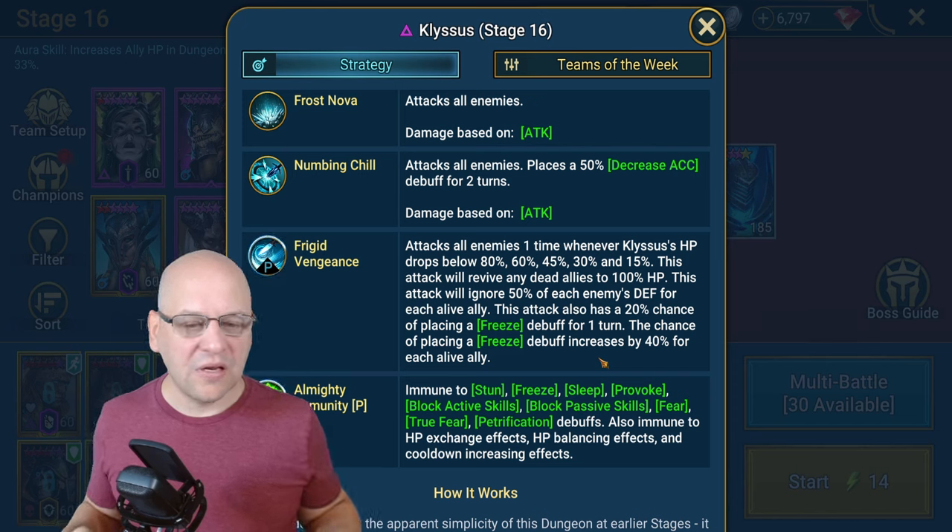There is something important here: he will only attack once when a threshold drops. So if you pass more than one threshold in a single hit — say you take him from 95% all the way down to 44% — you'd be passing three thresholds but he'll only attack you once. So you can go for a hard nuke strategy. Remember though, if his allies are alive he's got a chance to one-shot your team, so typically you'd want to clear the minions first, then take as many thresholds off as you can, survive that one big hit, and finish him before the remaining thresholds trigger.